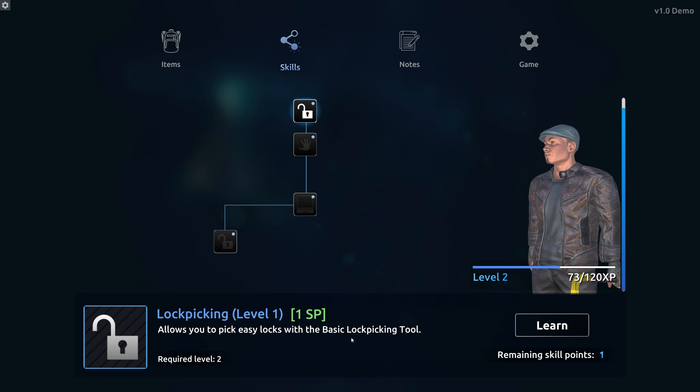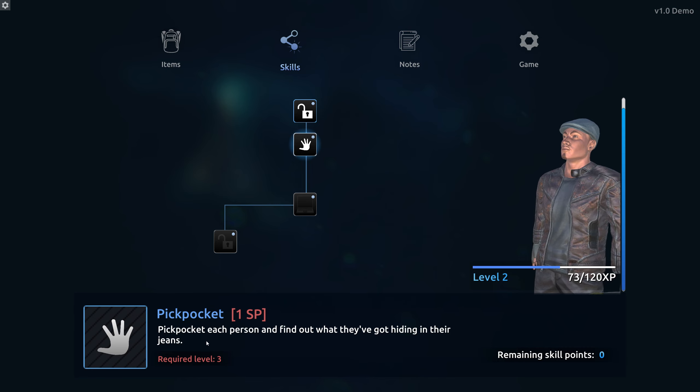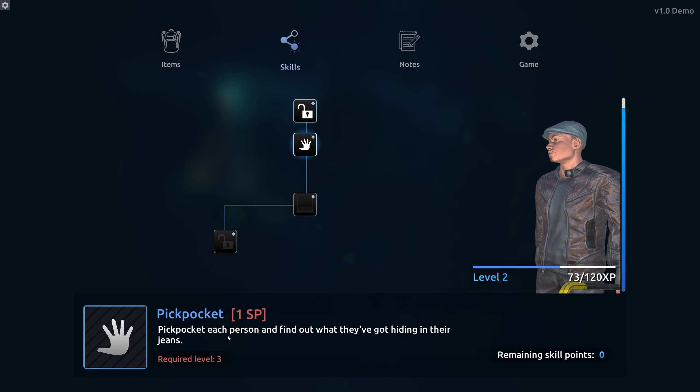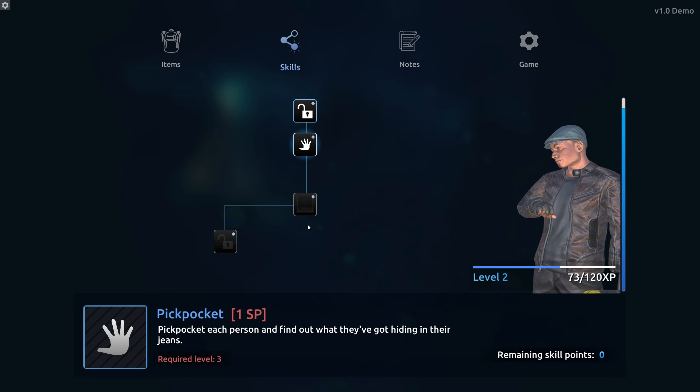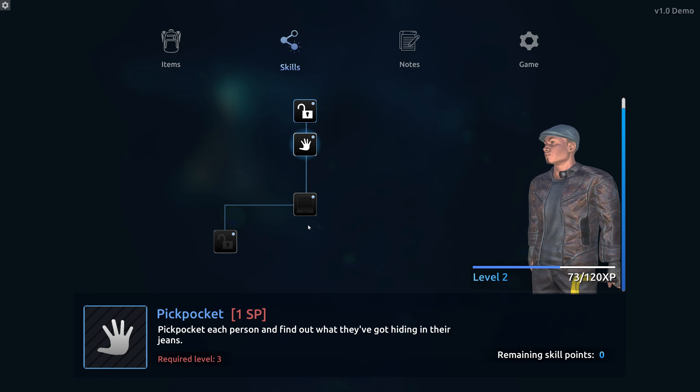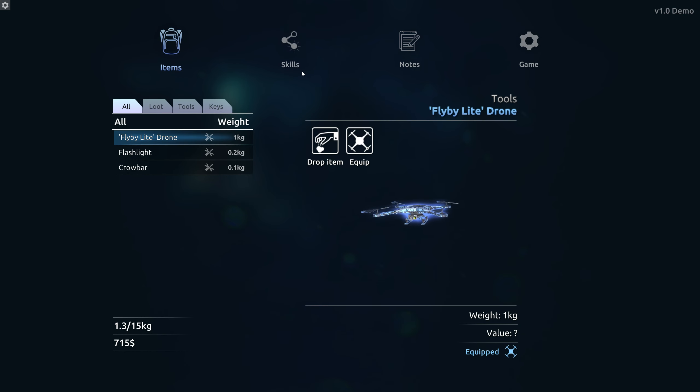You can pickpocket people! I wonder if that means tenants or pedestrians. If it means pedestrians, that's really cool — pedestrians would serve more purpose than just walking around getting nosy. I'm not going to look at the rest of the skill tree though, because that's going to spoil it for myself and for you guys. The skill tree looks similar to the other game. You can pick easy locks with basic lockpicking tools — let's go ahead and learn that.